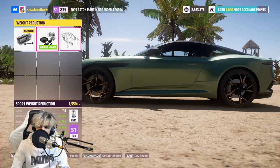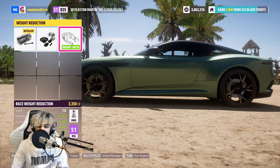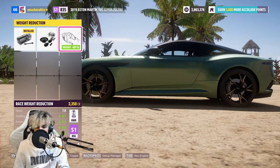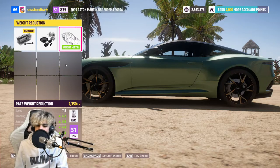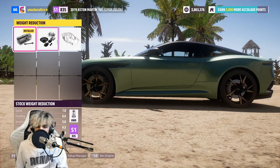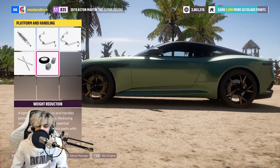As for weight reduction, you've got your sport weight reduction and your race weight reduction. Normally what I'd go for is race, unless you're making a completely sprint-focused car - weight reduction doesn't matter as much there because you have a lot of downforce and you never really turn a corner quickly enough for the inertia of your car to push it too far to the side. This can also really massively aid acceleration. For a circuit-oriented car, I'd always choose to maximise your weight reduction over your power.